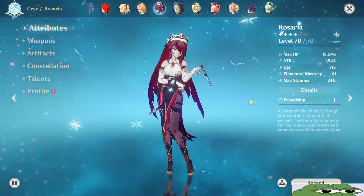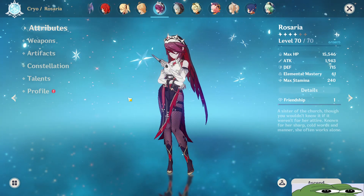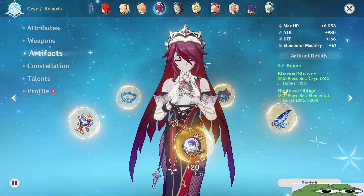In this build, we're gonna cover only the support build, which is the best option for her. Now let's start with the artifacts. You can go either 4-piece Blizzard Strayer or 4-piece Noblesse Oblige.